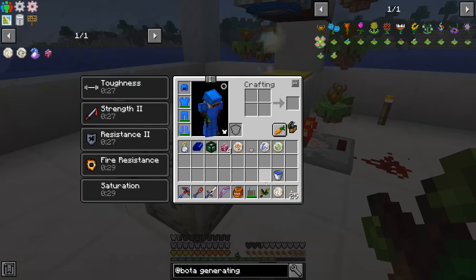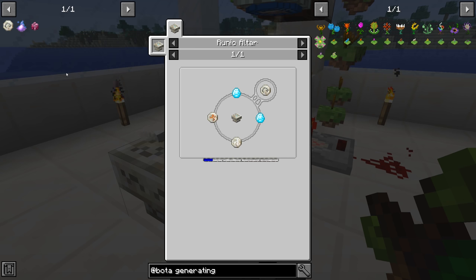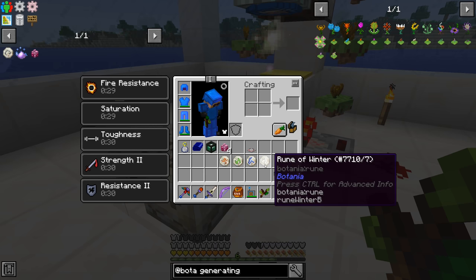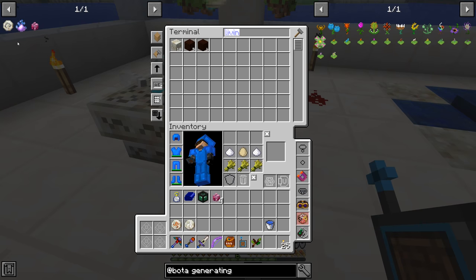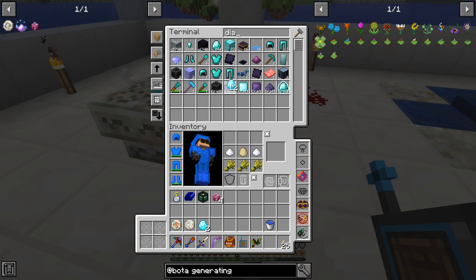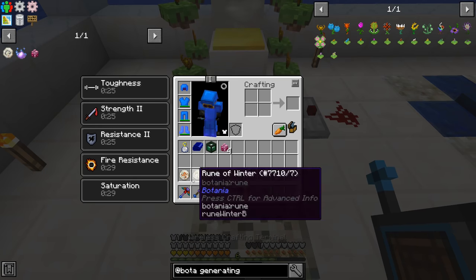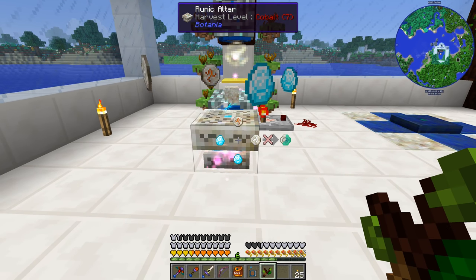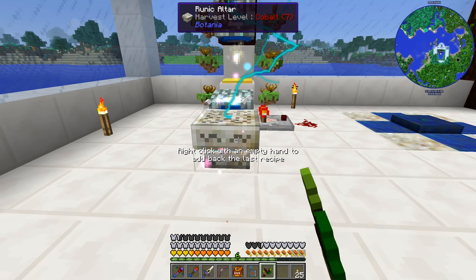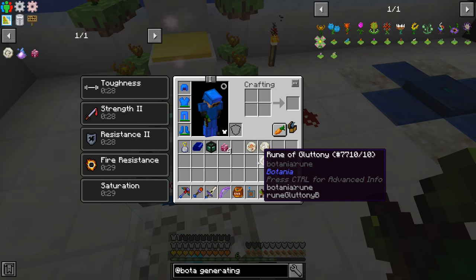We get our runes back plus our rune of winter — that's awesome. Now we need the gluttony rune, which is rune of winter plus fire. We don't need these other runes anymore, we'll put the potentiometer away. We need two mana diamonds and living rock to finish up the recipe. This should finish up quite quickly because of our mana lens and the upgrade spreader. And we're done — we have our rune of gluttony.